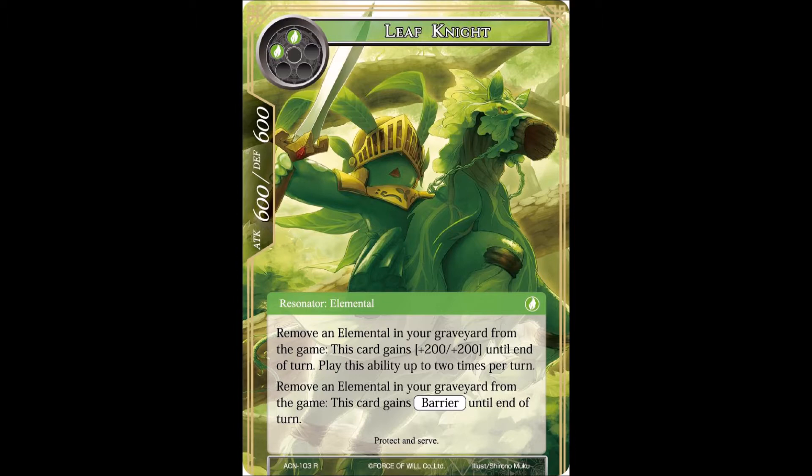First up we have Leaf Knight, which is a 2-drop resonator. It is 2 green for 600/600. Remove an elemental in your graveyard from the game - this card gains 200/200 until the end of turn. Play this ability up to 2 times per turn, so instead of doing it just once you can do it twice if you wish. Remove an elemental in your graveyard from the game and this card gains barrier until the end of turn.